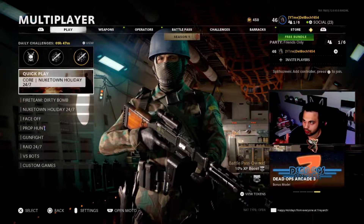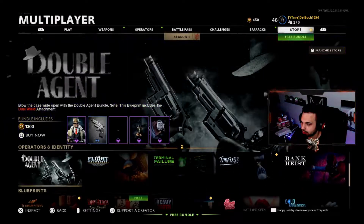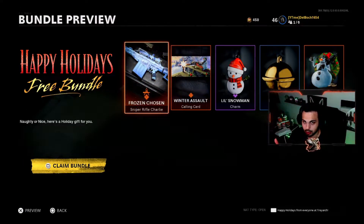For PlayStation 4 and Cold War, you just go all the way over to the store and go all the way down where it labels a free bundle. It's very straightforward — this is just for those that have trouble finding it. It's a free bundle; you just click on it and hit 'Claim Bundle.'